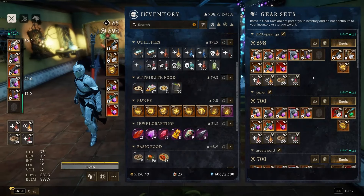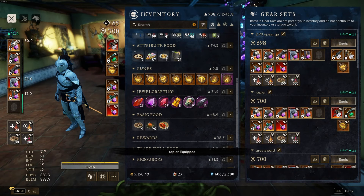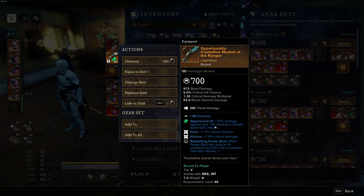The next class will be the rapier/musket — I'll cover that in a separate video and link them all together on my stream. I'll also go over the greatsword for fresh-start new characters, including the Serenity, in the same video. Then I have a tanking setup and a healing setup coming soon. I stream every day live on Twitch if you want to stop by — see y'all in the next video!